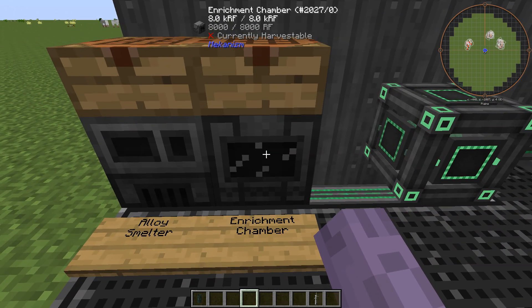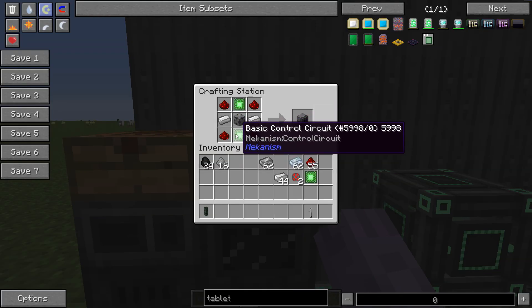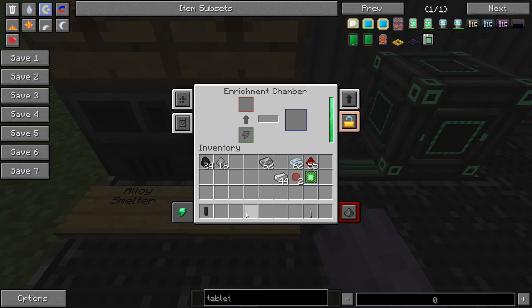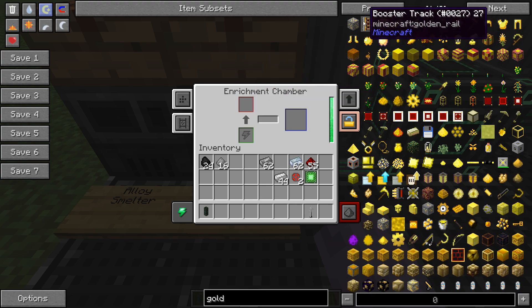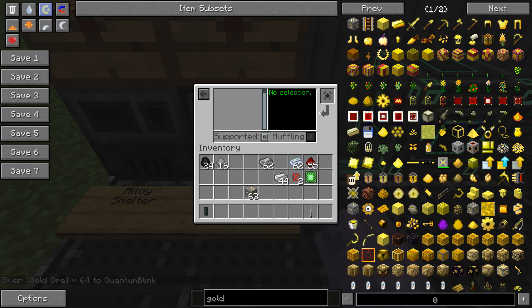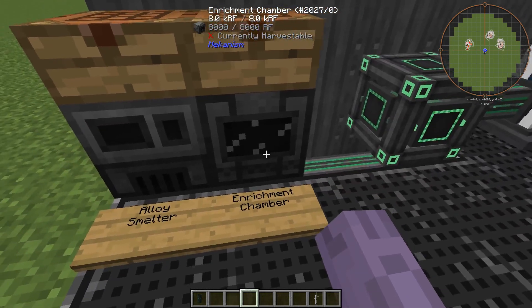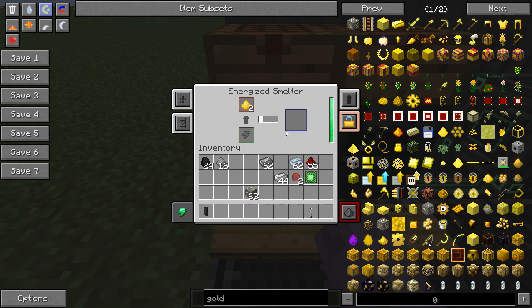This is the enrichment chamber, one of the most powerful machines in Mekanism. The recipe is pretty simple: basic control circuits, a steel casing, and the rest. One of its major uses is that we can double ores. Using gold as an example, we process it and get two gold dust. When we smelt that in the Metallurgic Smelter — which is a powered furnace — it will make two gold ingots. So you can get two ingots for the price of one ore.